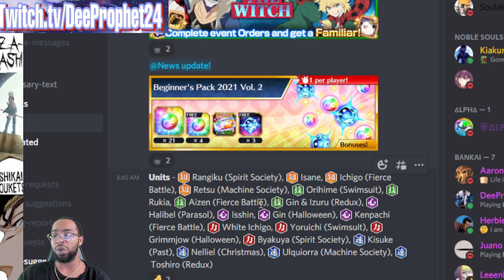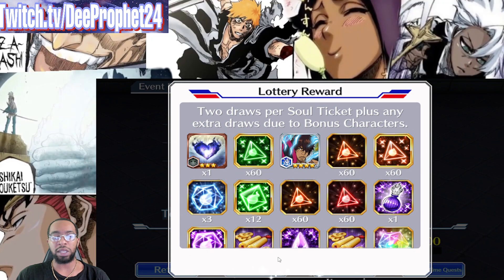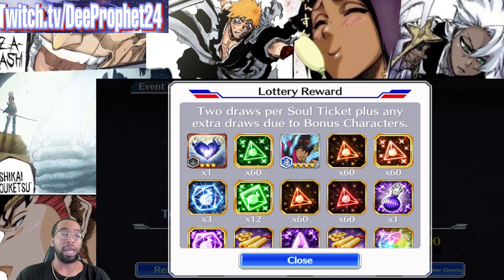They told us a few days ago we'd be getting a new beginner's ticket, and now we know the filler pool: Ginsu, Parasol Halibel, Heart Ishen, Halloween Kenpachi — I don't have him — Komachi, SS Biaqia, Pashisuke, Christmas Nelly, and Machine Oak. Pretty solid, pretty good stuff. This is definitely a pretty good beginner's ticket. Make sure you guys join the livestream if you want to be entered in a giveaway for one of these tickets. I'll be giving away a few — something pretty simple to do for the community, especially for my people that are 100% free to play. Hope you guys enjoyed the video, don't forget to subscribe — until next time, I do love y'all.